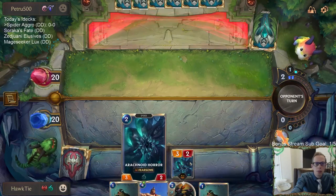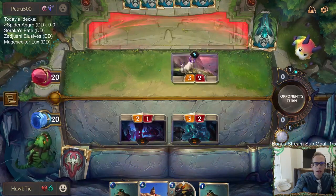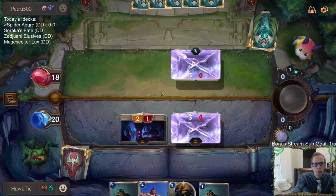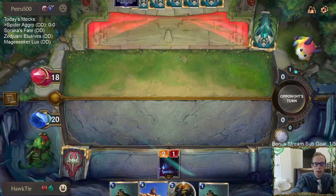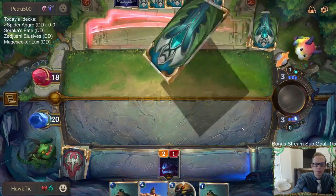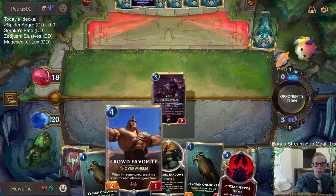Mountain Goat can just block the Arachnoid Horror — okay, that's the bad news. But if I would have just gone to attack, I would have still got two damage in anyway. The good news is they didn't play the 1/3, so that's the good news. All these Onlookers and everything are better when attacking.